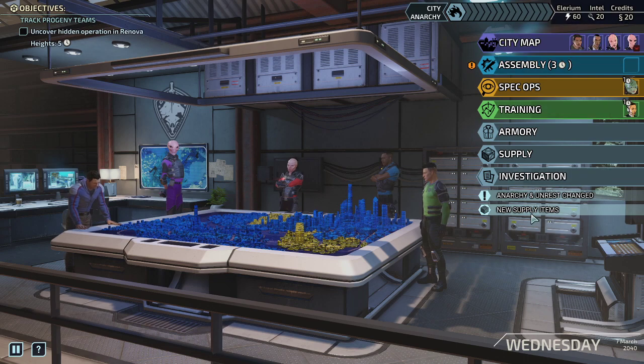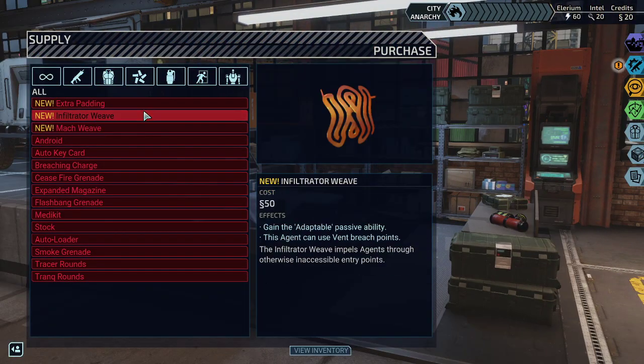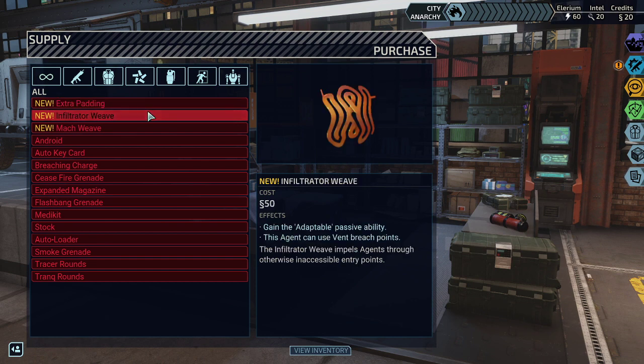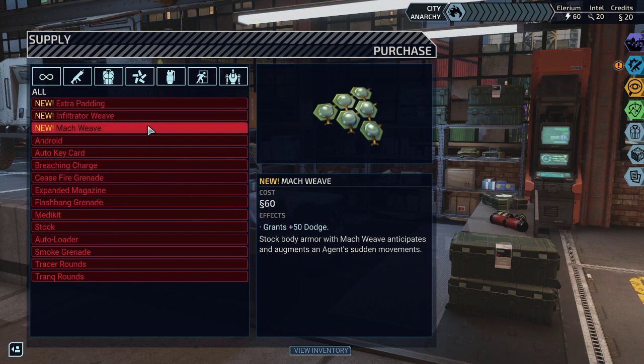We got 20 credits — that's not enough. Three things we can build: extra padding gives you extra hit points, which is good. There's an option to squeeze through vent points during breaches. And this one gives dodge, which isn't too bad. I liked it but I haven't 100% figured out how dodge works in this game — I assume it works just like in XCOM 2, but I wasn't yet able to stick to 100% dodge.